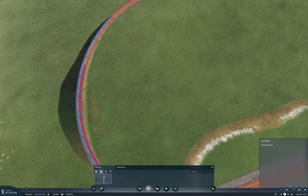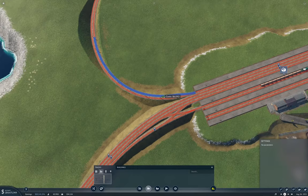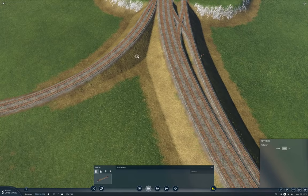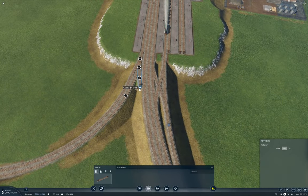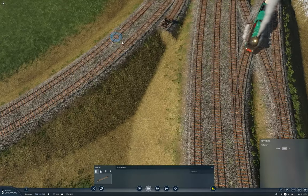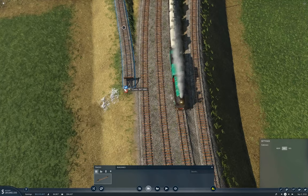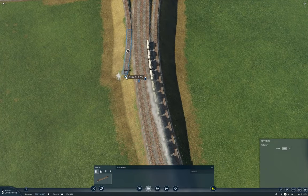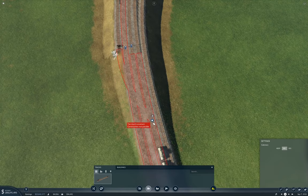I might come back later and electrify some of these lines, but if there's no actual need, emissions aren't going to cause a huge problem. This is a through line — so I can grab a track like this, make sure it's on the same slope, then I can come over here like this, and then I can do this.